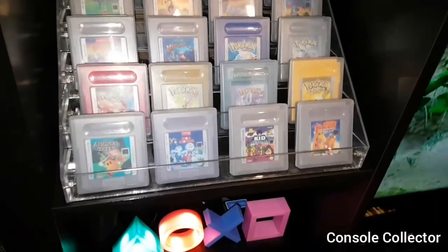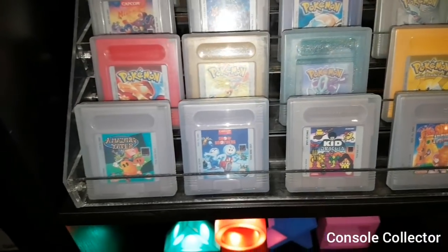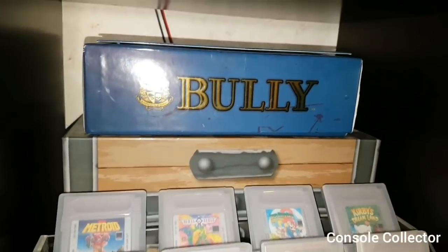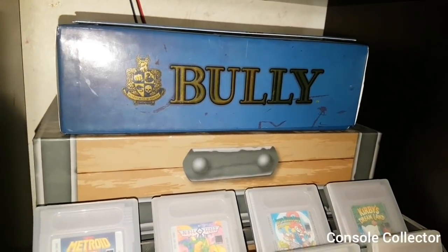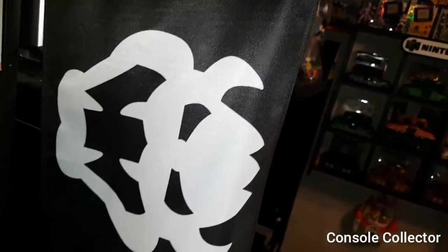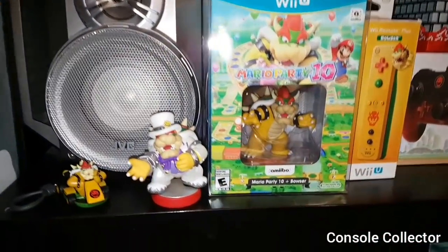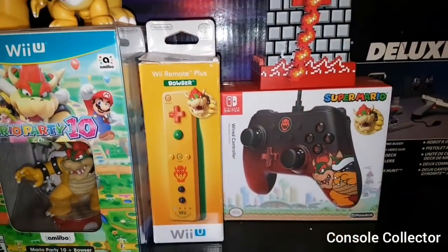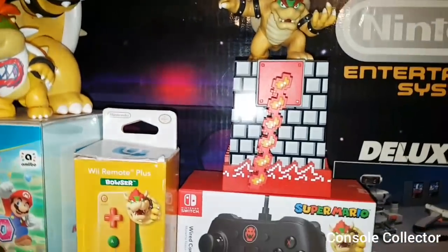Moving over here we've got some of my notable Game Boy carts: Spud's Adventure, Amazing Tater, Snow Bros, Kid Dracula, the Pokémons, Mega Man 1, 2, and 5 — some nostalgic games. In the back there we've got the Legend of Zelda strategy guide set, chest, and on top of that Bully Special Edition. Here's my little mini Bowser Shrine: the Super Mario Odyssey Bowser Flag from GameStop — promo item only — some Bowser Amiibos, a sealed Mario Party 10 Bowser Edition, Bowser, Bowser Jr., Bowser Remote, Bowser Switch Controller, and Bowser on top of the Mario Bros. pillar.